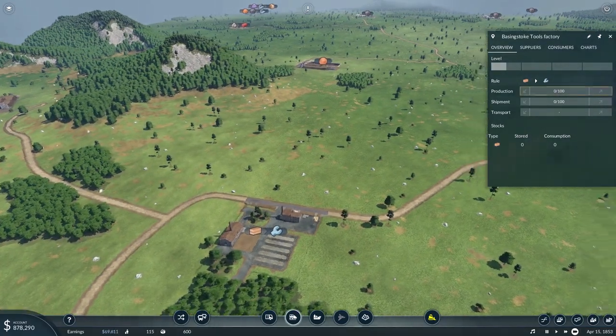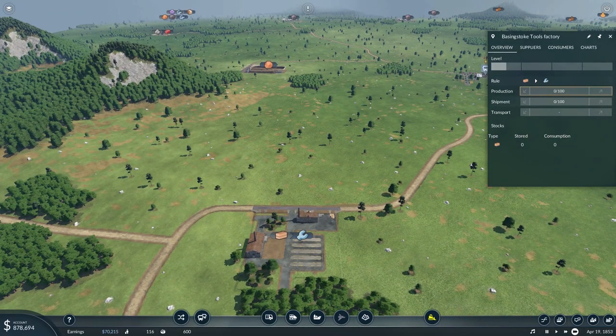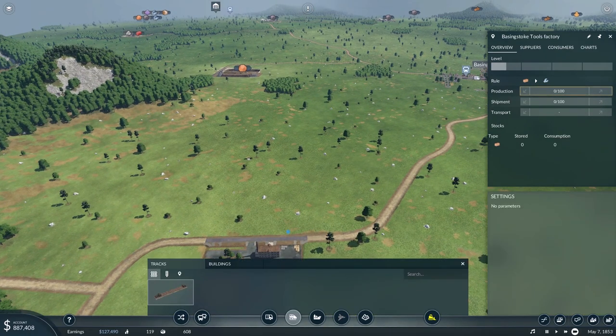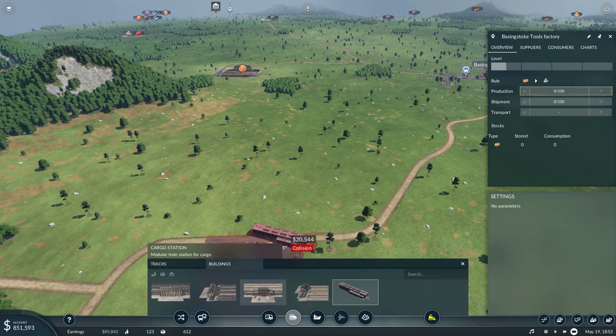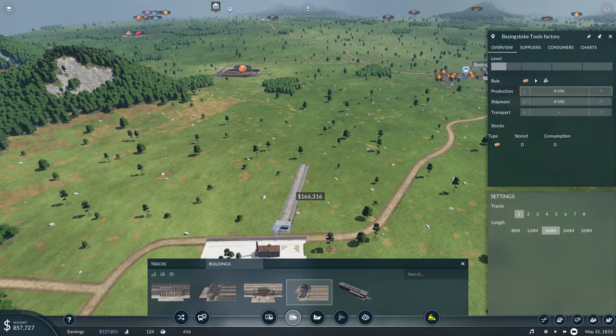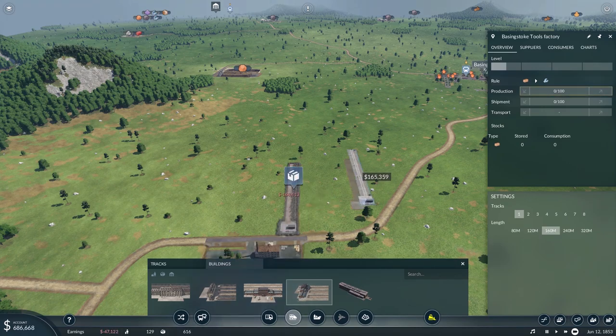I think we're just gonna start by building a little cargo terminus station right here — sorry, that was my phone right there, I'm gonna mute that real quick. Let's build a quick terminus here and then see just how expensive this is actually gonna be. I'm gonna put it sort of like that, I think. That does seem to make some sense.